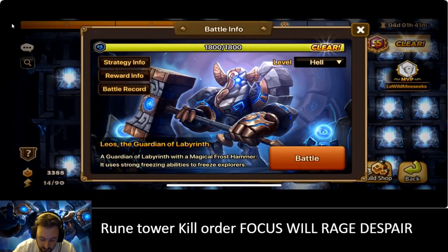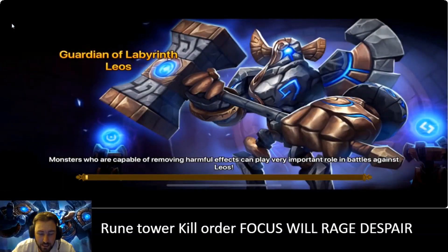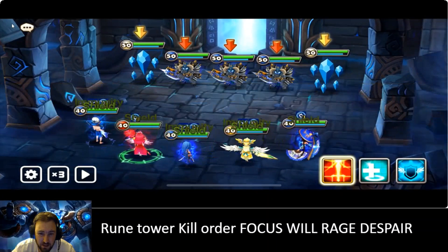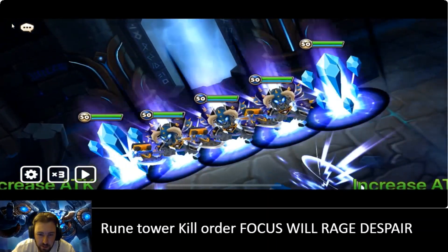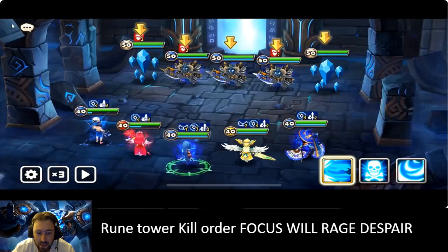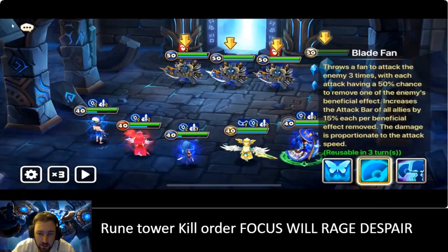Welcome to another video. In this video I'm gonna show you how to kill Leo in the labyrinth. This guy is probably the hardest boss out of all the three mini bosses to kill. Usually I use a three-turn immunity like Oosa, but I know some of you might not have it, and in case you don't have enough damage, this is the team I do use.